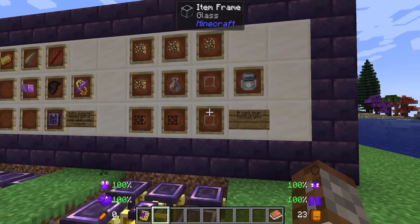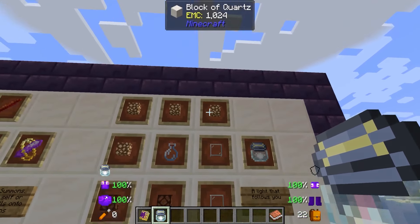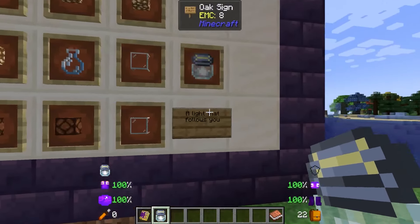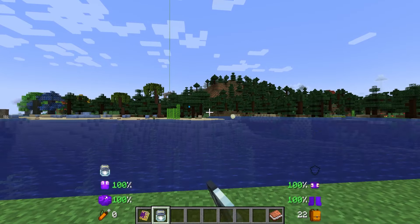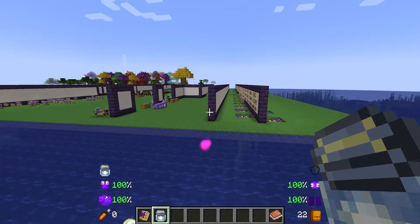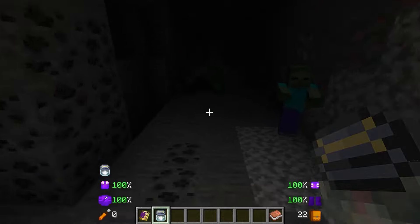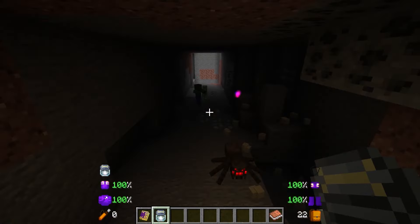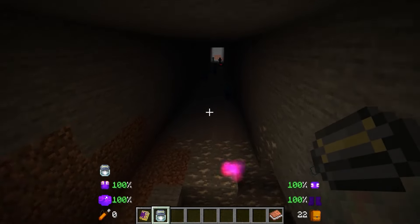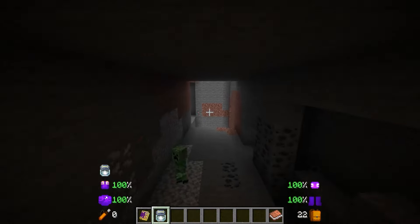The next item on our list is the Jar of Light, more of a utility-based item. This is made with two glass, four glowstone, and two redstone lamps with a glass bottle inside of the enchanting apparatus. This essentially creates a light that will follow you — you simply right-click it and it works. As you walk it will just create light. If you go into the tunnel we created, this light will just follow us and create a decent space. It can be turned off or on with a right-click.